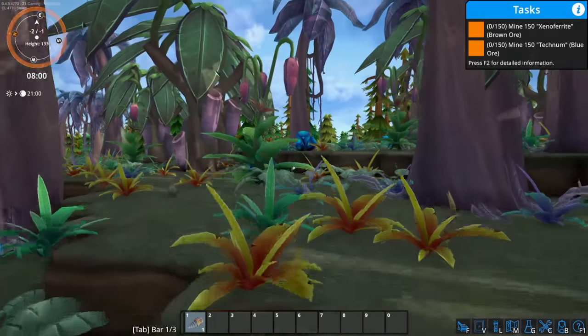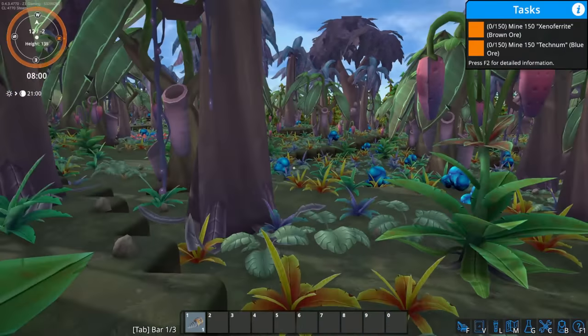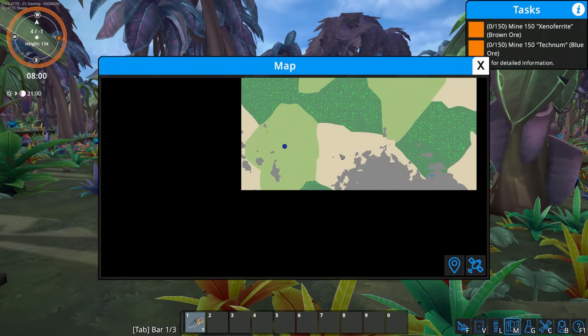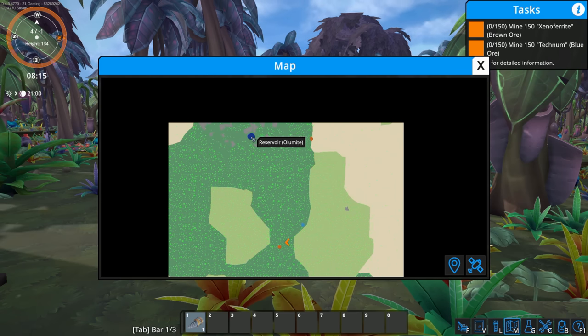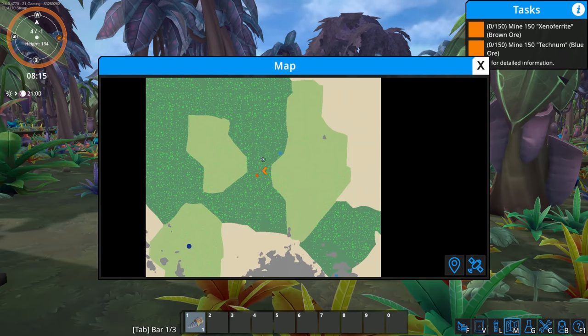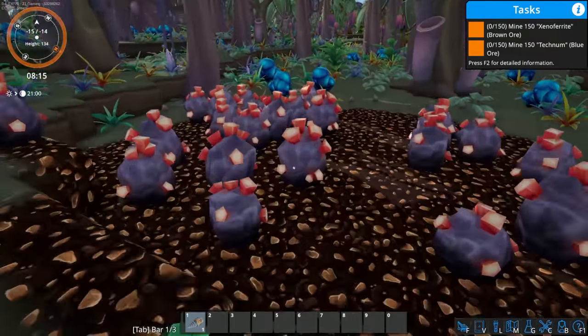Wow, we have a lot of plants next to us. Let's look at the map here — it looks like we've got technium, olomite, xeno ferrite, and technium right there. Oh, we got a bigger one right here — okay so it actually looks like right here is going to be our spot for now.